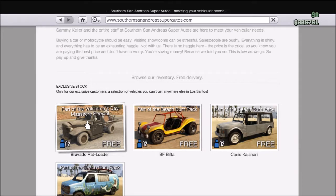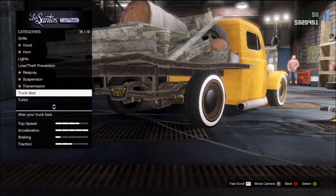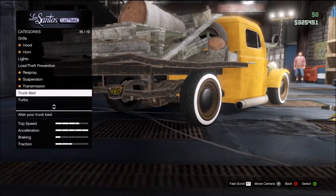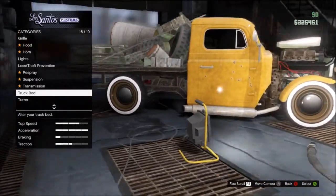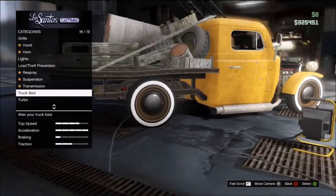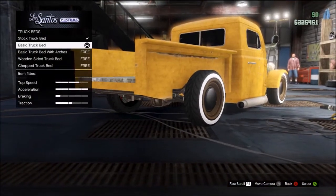I'll be back in a second showing you how to get the truck bed off — it's a little glitch. Hello guys, I'm back here to show you how to have the Rat Loader with no truck bed.